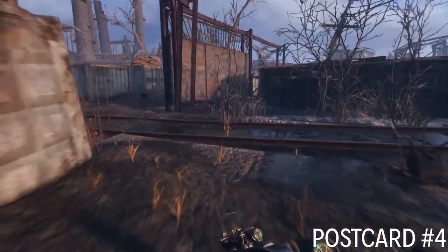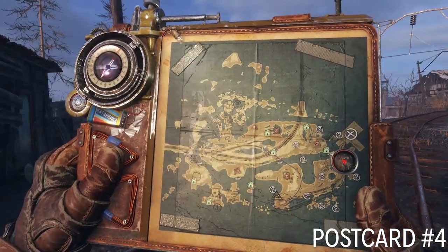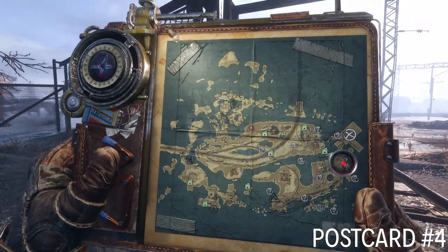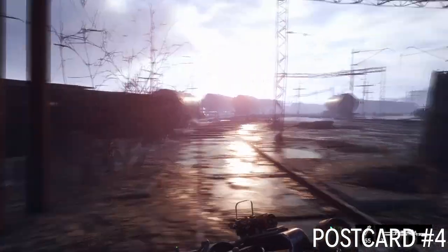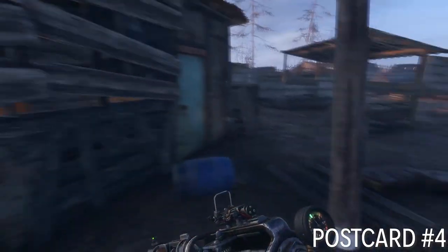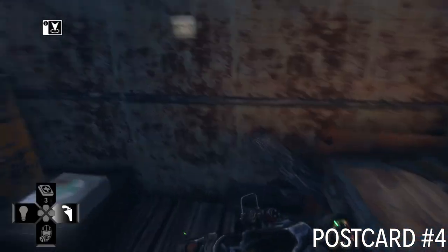The next postcard is over by the train tracks on the eastern edge of the map. It's like the train maintenance area or train maintenance yard. This is a main mission — you need to come over here and get the train car. But before doing that, go inside the safe house, and there's a postcard here.